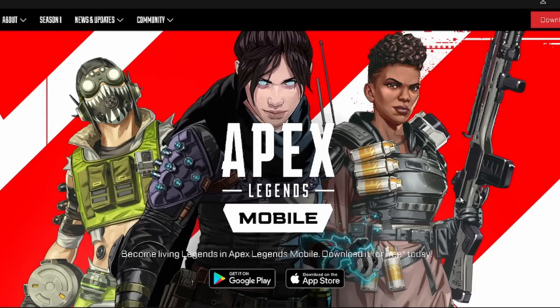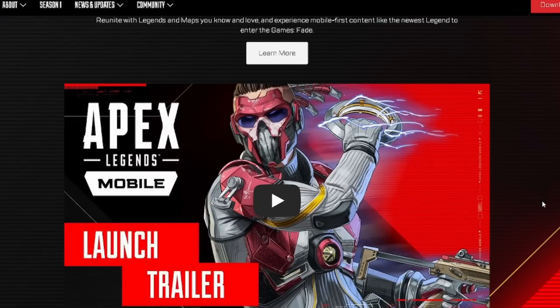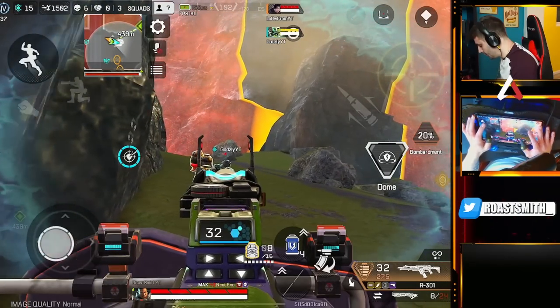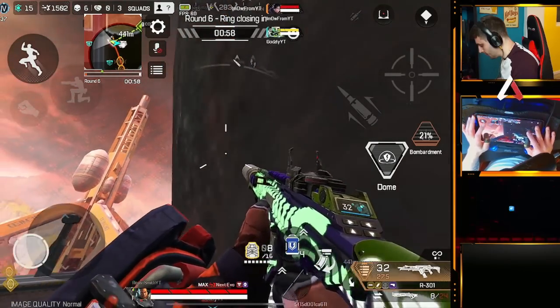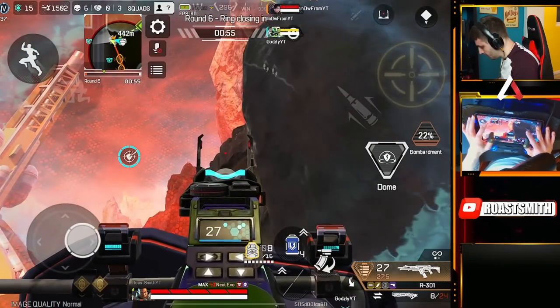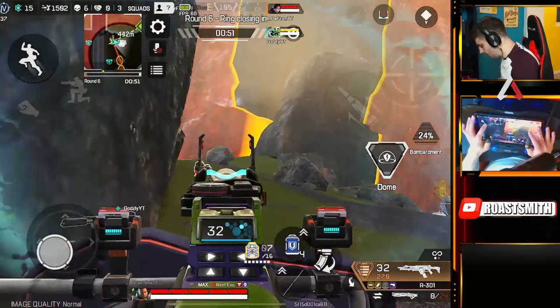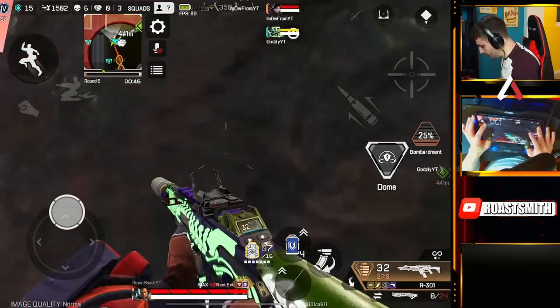Granted, they have updated the website with everything we need to know about the game. But to actually let players know their concerns are being heard — just respond on socials, even just a small tweet saying 'Yes we hear you, give us time to fix the bugs and glitches.' That goes a long way in the mobile space and gives players hope that changes will come. I think they will, though — Respawn are great at providing updates and we all have to remember this is only a two-week-old global launch.